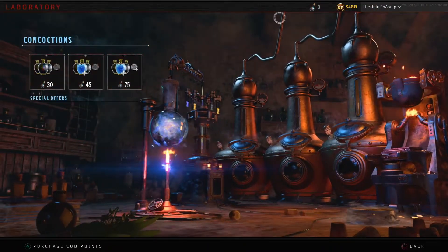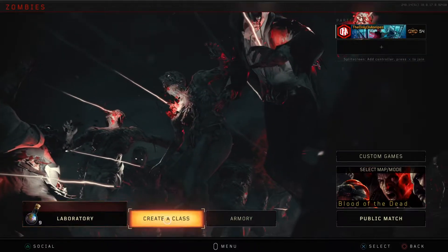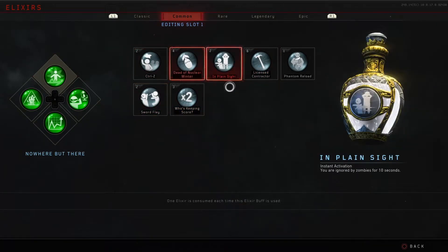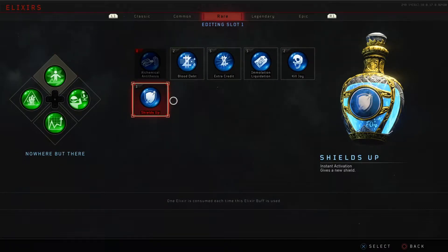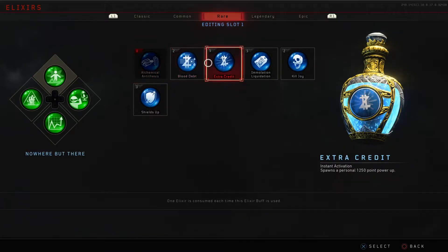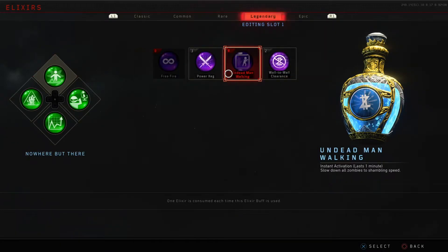So good, you guys. We have 3,400 COD points and I'll explain what we can do with those. Let's go in here and see what gobble gums we got. We got one of every single one of the commons. We got almost all of the rare ones. All Chemical and Thesis — I remember this, it was a good one. Imitation Liquidation and Extra Credit — I got five of each. Oh my goodness, that's absolutely incredible.